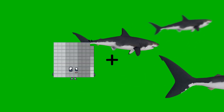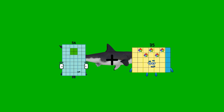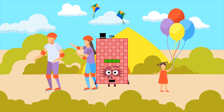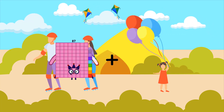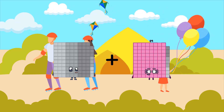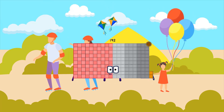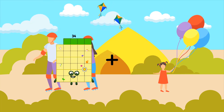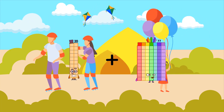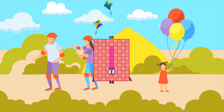54 plus 50 equals 104, 99 plus 93 equals 192, 20 plus 88 equals 108.